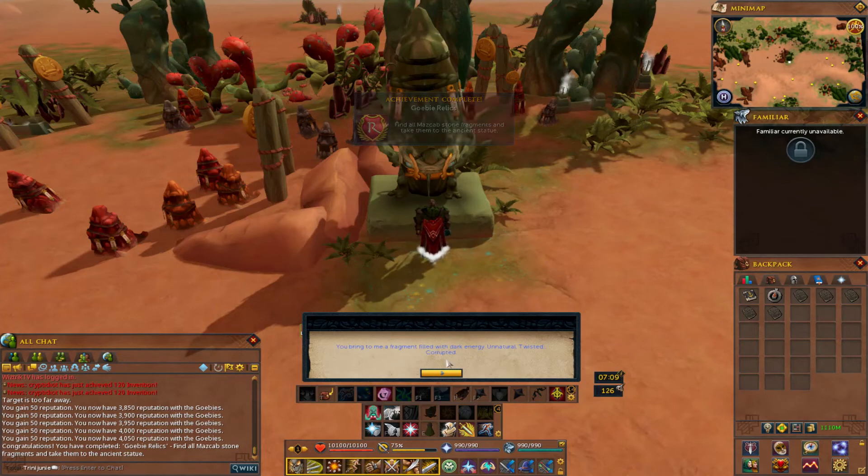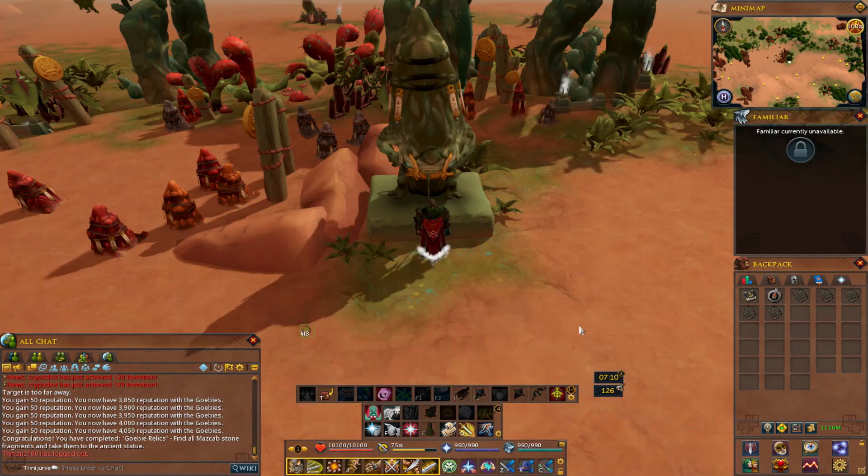And there we go — that's how you get the achievement. You bring a fragment filled with dark energy, unnatural, twisted and corrupted. This has come into contact with the water beast Yakamaru — a once great spirit guardian who roamed the rivers and seas of Mazcab. When Tuska came, she brought with her the Eryu, the plague that plagued this land, but many have not seen the true extent of their blight. There are certain Eryu that have harnessed far greater power than comes naturally to them, such as those known as the Beast Master and the Shaman. The Shaman in particular wields dreadful magic, spreading corruption where he walks, warping the minds of his victims. The spirit guardian Yakamaru fell prey to this evil — no longer does it protect the inhabitants, but instead must serve the Eryu masters. Interesting.